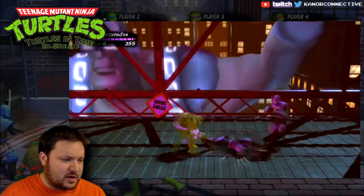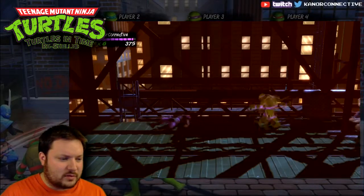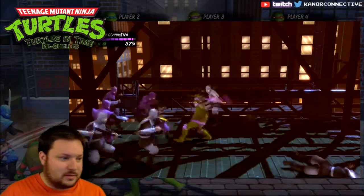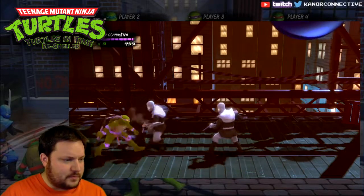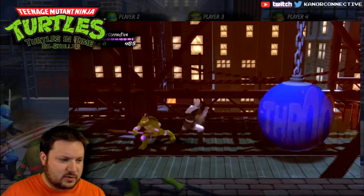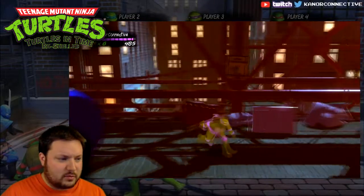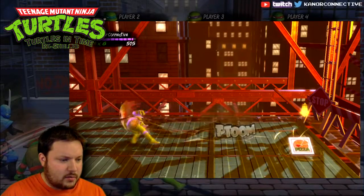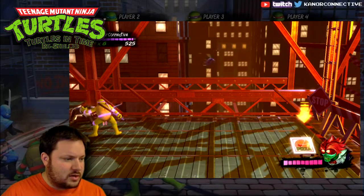I think the bosses and everything are pretty much the same. We're going to have to fight Shredder in a few levels and be able to throw guys at him, so I'll hopefully get used to the throw mechanic by then. I don't know what the point threshold is for an extra life — in the original it was every 200 points. We'll just keep racking up points and beating down some Foot. We're right at the end; there's pizza there if we need it against Baxter — and there he is.